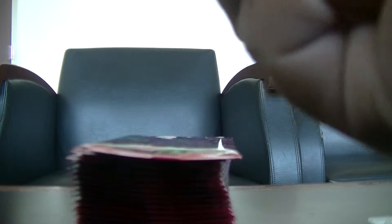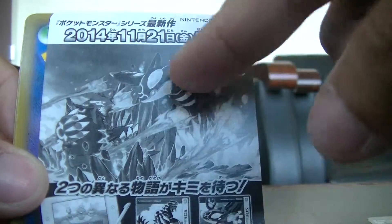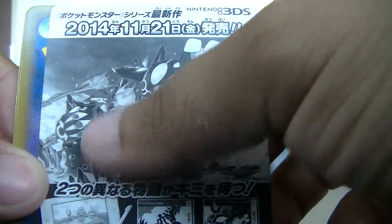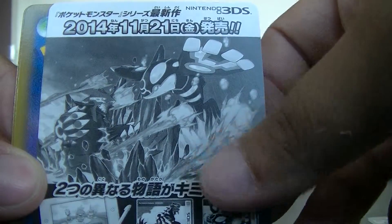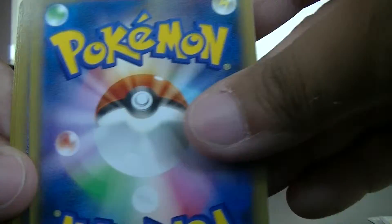Maybe after I open this pack I'll just go ahead and sleeve that, which is nice. This is it for the video game — Ruby and Sapphire, Omega Ruby and Sapphire. I already pre-ordered it for my sons so they'll like that. I don't play the game, my sons do, so hopefully they'll like it.